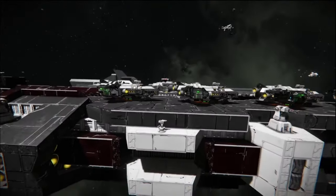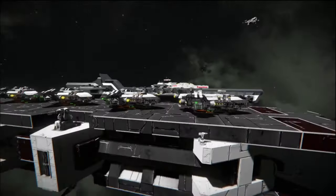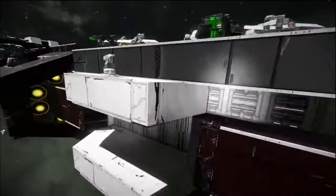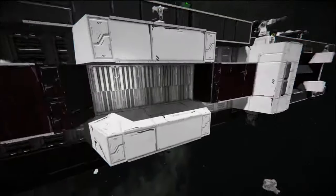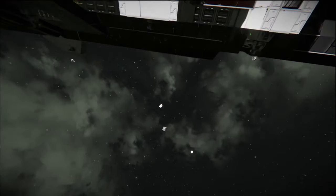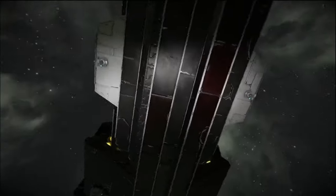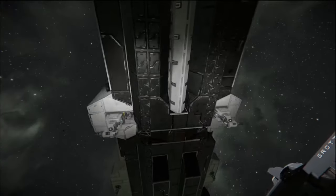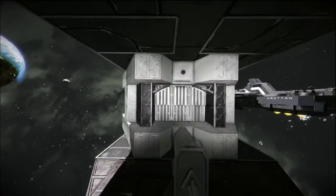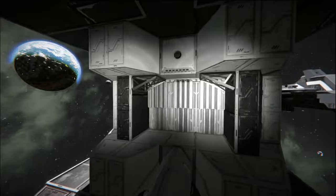One of the cool things about this particular carrier is we have doors for the inside and storage on top of the ship. Ships can be launched up top. You've got good all-round PDC coverage and a decent amount of armor. This thing is not meant to go toe-to-toe with another ship — it has smaller ships for that.